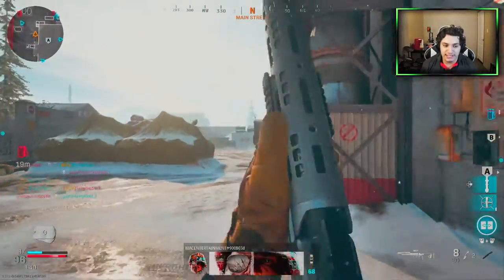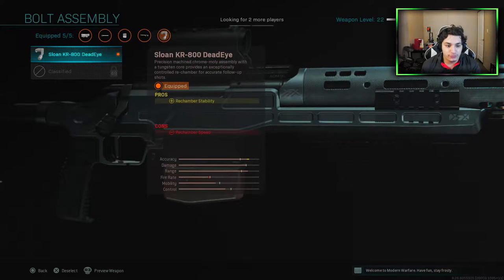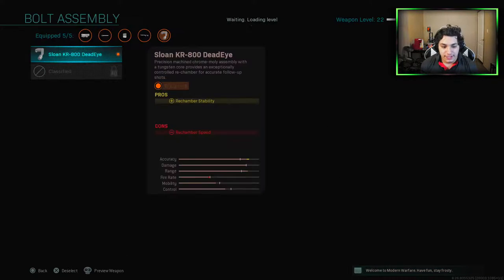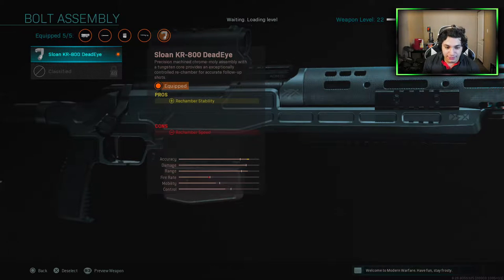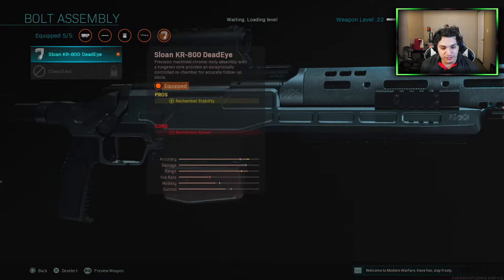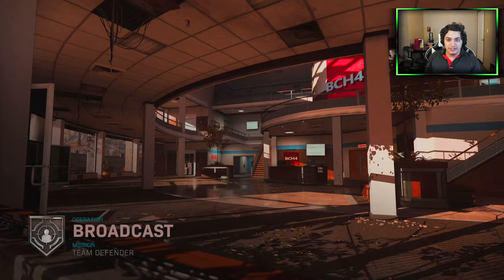On top of rarely getting hit markers with this thing, you can actually change the rate of fire on the gun. We have never had the option to change the bolt assembly like this — it's such a great move for Call of Duty. You can change how quickly you fire your gun. One option improves rechamber stability, so your centering stays consistent between shots, but it does come at a decrease of rechambering speed. The other option would flip that — faster rechambering but less precision.